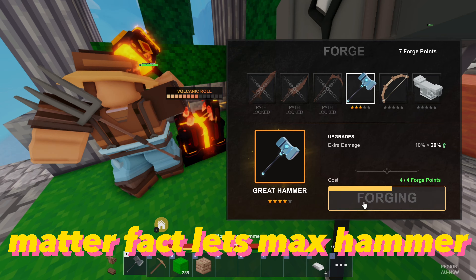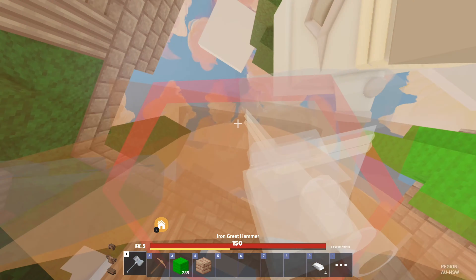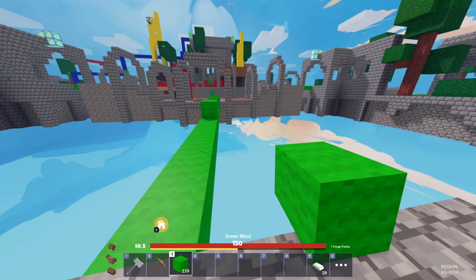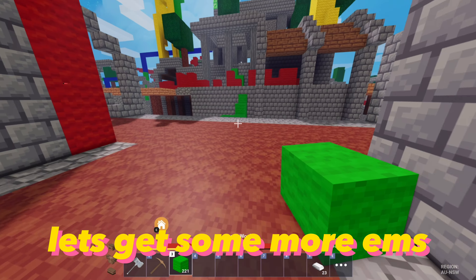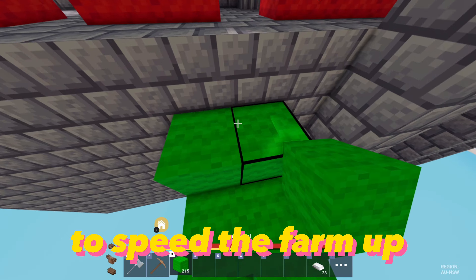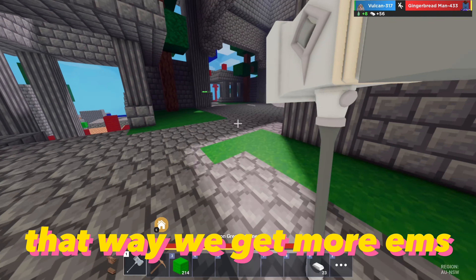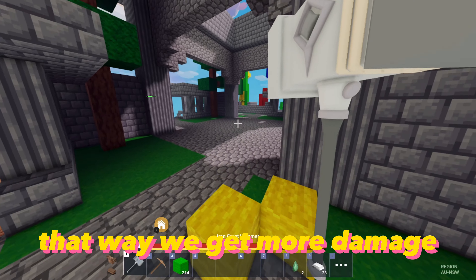We'll get armor and hammer upgrades. Matter of fact, let's max hammer. Wonderful, we're just one point away from the final hammer. Let's get some more EMS to speed the farm up. That way we get more melon seeds, that way we get more EMS, that way we get more pumpkins, that way we get more damage.